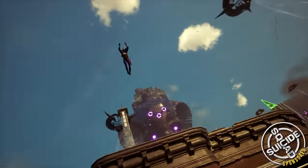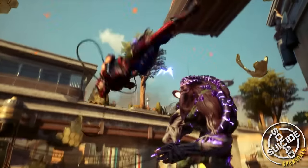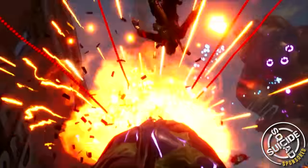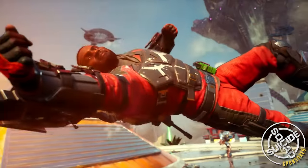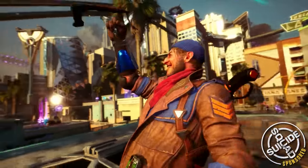Every street, alleyway, corner, and crevice in this entire map is full of DC lore that you can go out and look for. I'm not saying I found every single Easter egg — I imagine there are still tons more that I'm missing — but I did find a lot. So we're going to go over some Easter eggs and things you might have missed in Suicide Squad Kill the Justice League.